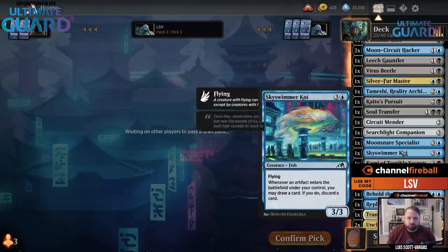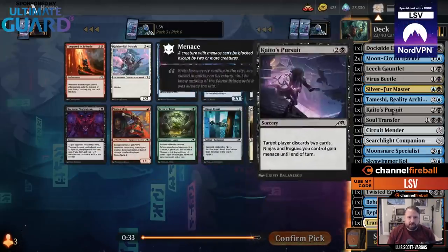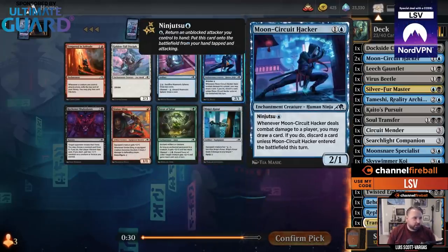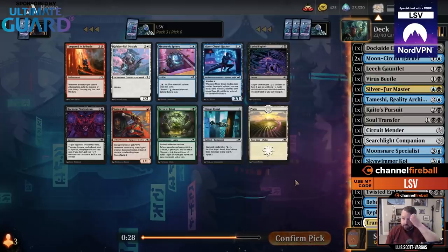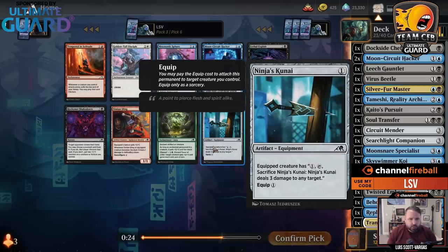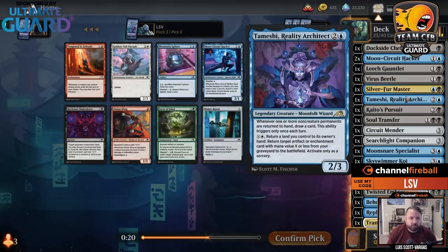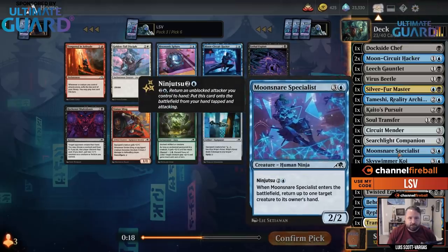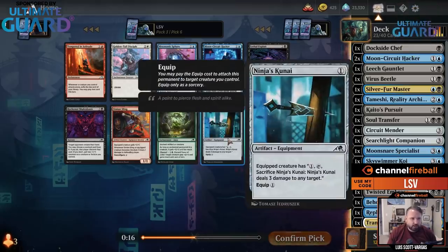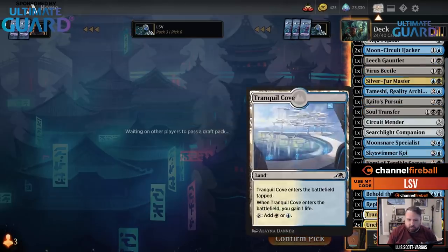What I could do is play the two Havens and Tranquil Cove for the activation on Tameshi, plus another Moon Circuit Hacker. But I think I should take Lethal Exploit — it's just minus-2 minus-2. Actually, Ninja's Kunai might be better because it's so good with Silver Fur Master, and it's an artifact I can loot with. Let's just take the Kunai — I kind of like this direction.